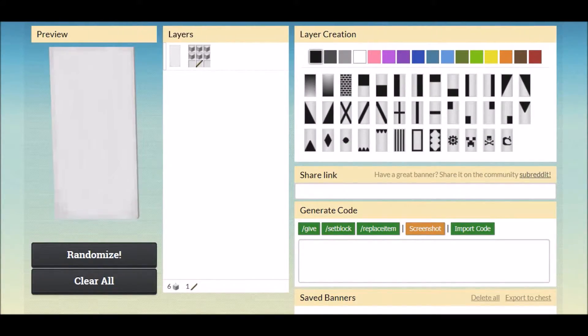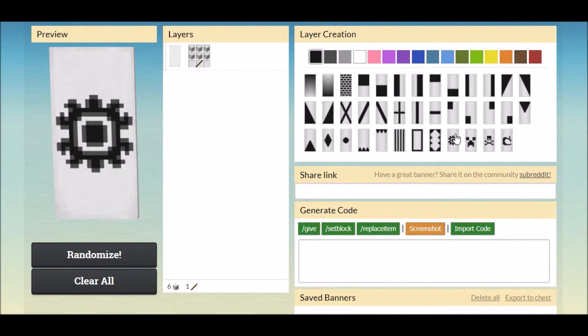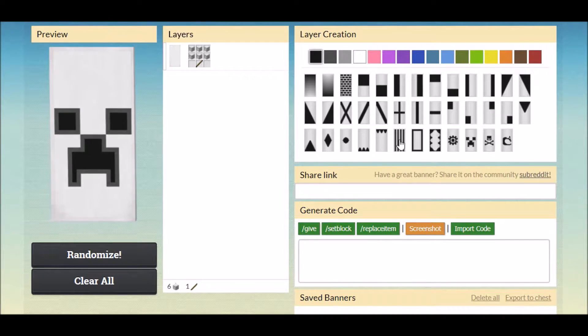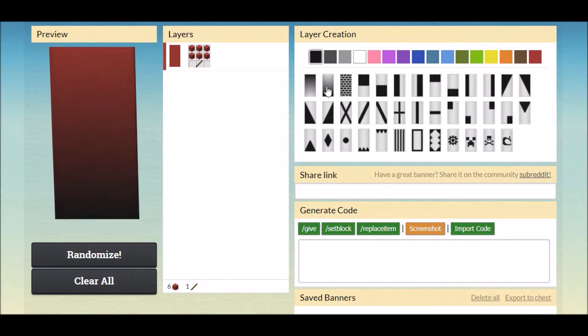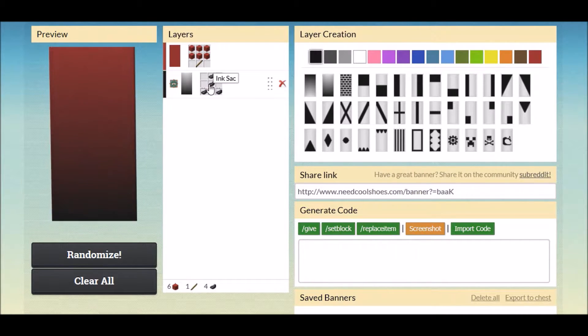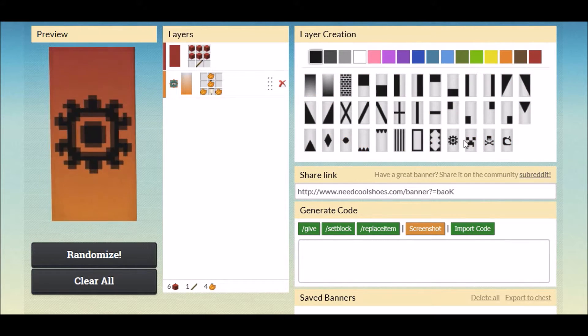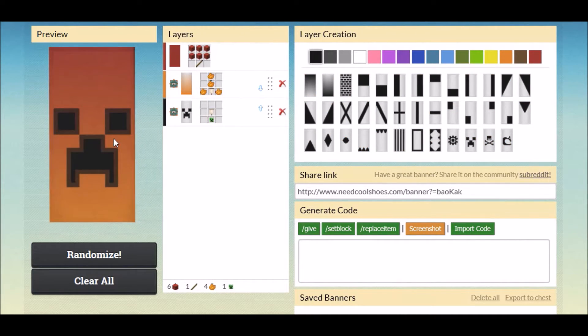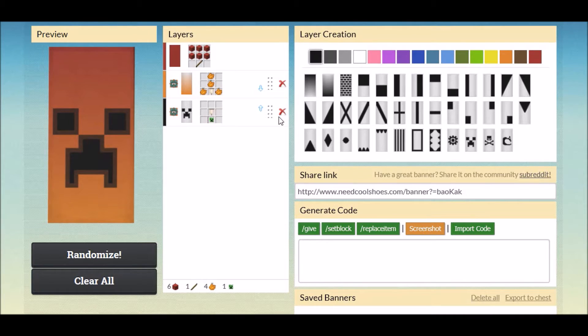Alright, we are now on needcoolshoes.com/banner. I'm going to make a rough design of the 2011 Minecon cape. Make this red, then add a gradient going that way in orange so it looks better. Get rid of that layer, then add a creeper face in black — and there we go. That looks kind of like the 2011 cape.